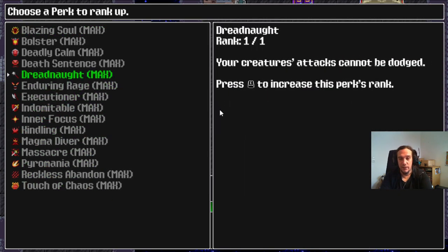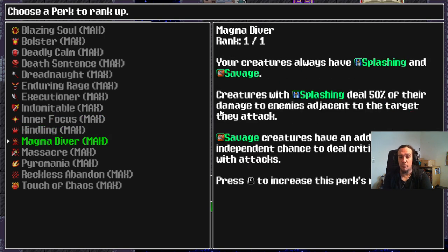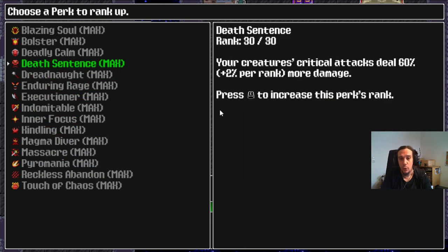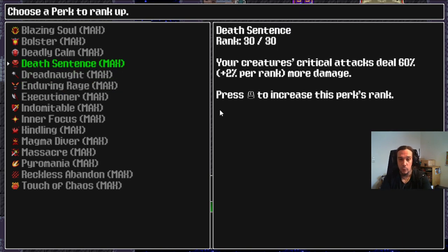For the Hell Knight, early high-impact traits are, for example, Enduring Rage — my creatures attack one additional time. Kindling — I get a free spell cast at the beginning of a fight. Or the combo of Magma Diver, giving my creatures permanent access to the Splashing and Savage buff, and Reckless Abandon, which states that as long as my critters have Savage they always deal critical damage. That's massive — these are synergies you want to look for. Avoid more situational perks at the beginning. For example, Dreadnaught — my creature's attacks can't be dodged — is absolutely cool in maybe 10% of your fights, while Enduring Rage is cool in 100% of your fights. Always ask yourself: how often will this perk occur, and how much of an impact will it have?